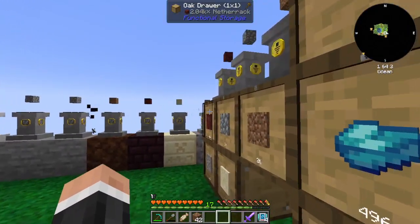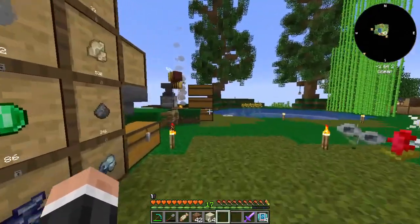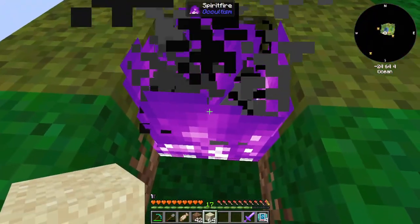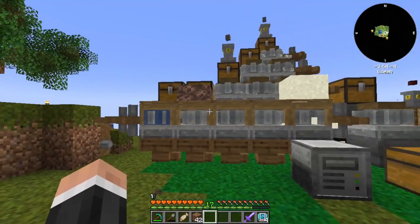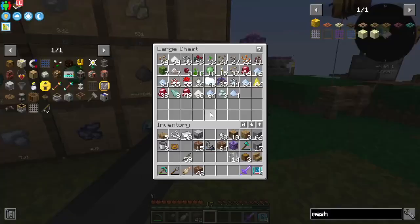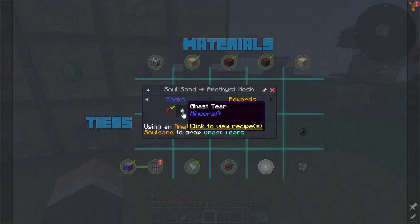Let's get a stack, then get soul sand and do that — there we go, we'll get soul sand now. We can put this through here and that should give us some new stuff. Soul sand through that — there you go — gets us ghast tears as well. What is the rate of ghast tears?